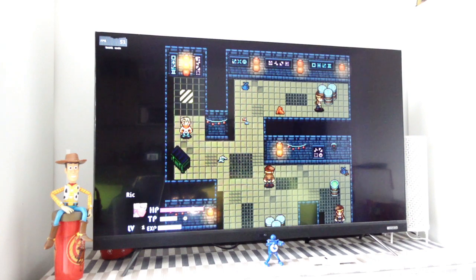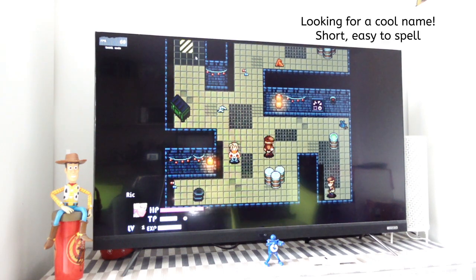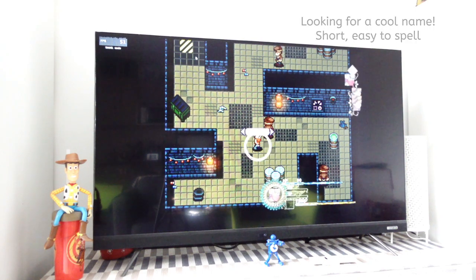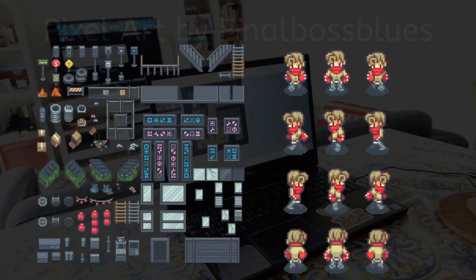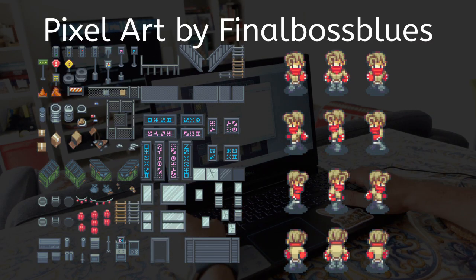So what is the game about? The game — for which I don't have a name yet, so feel free to drop your name suggestions in the comments — is going to be a traditional 2D top-down turn-based RPG, but set in a more modern, near-future setting. In terms of art style, I'm going for pixel art sprites and tilesets to give it a nice retro feel.